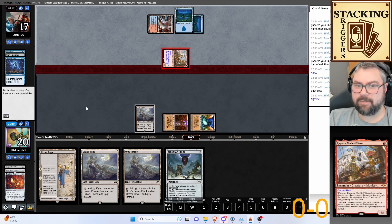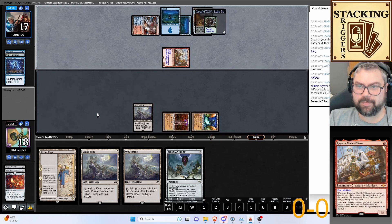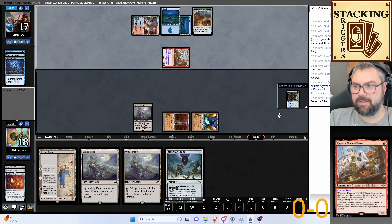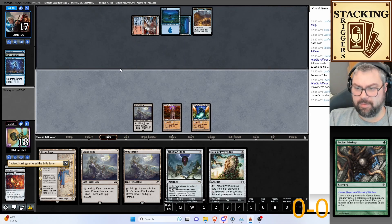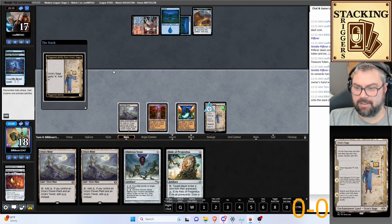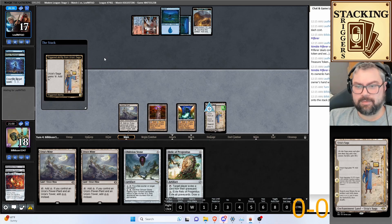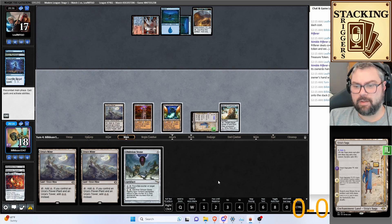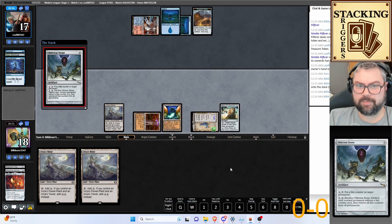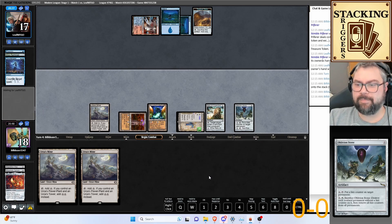Ragavan's trigger hits Ancient Stirrings — not bad, that would have let me dig deeper. We draw a Relic; I don't love Relic here, though it does let us draw a card. We go ahead and play Urza's Saga — wait, Oblivion Stone, not Saga. They're going to counter that too — perfect, we have our emergency ripcord and we can play this one out.